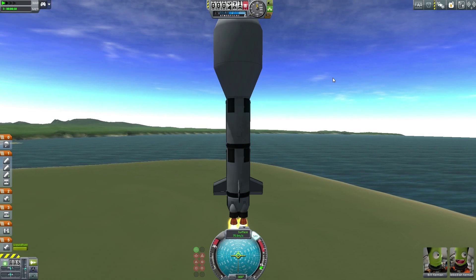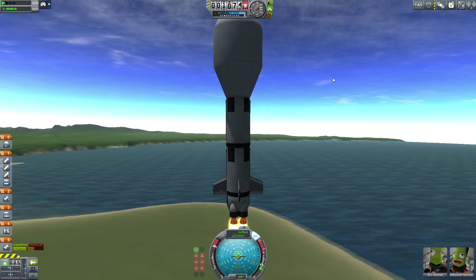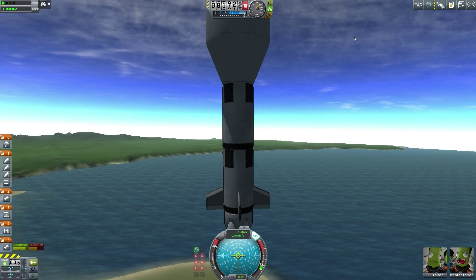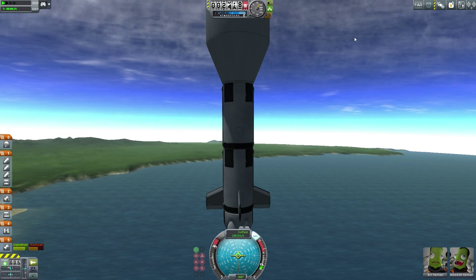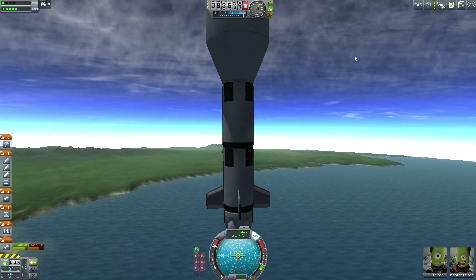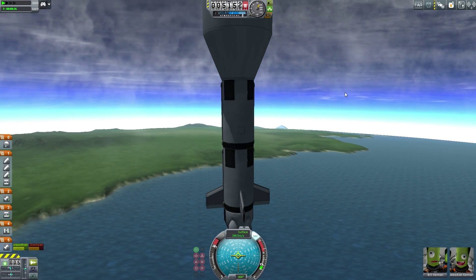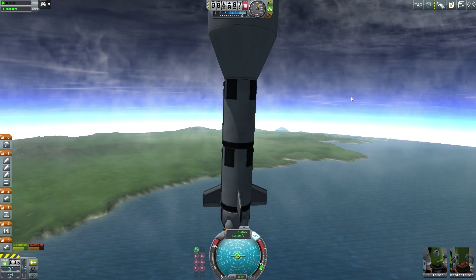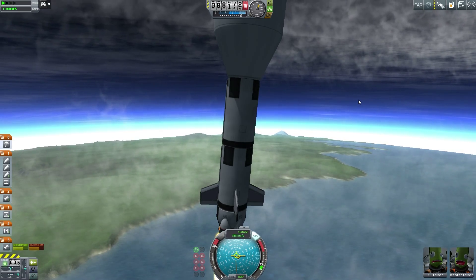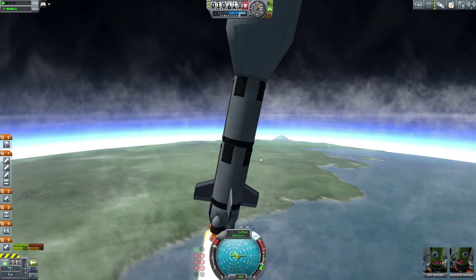We really need to start getting them XP, but we need to complete missions to do that. Usually you go to the moon, collect science data, bring them back, then they get XP. This probably won't get them any, or very little. I do have an abort system underneath this fairing — it's a good one that's been tested and works, though it's not the one we want for rockets just yet.